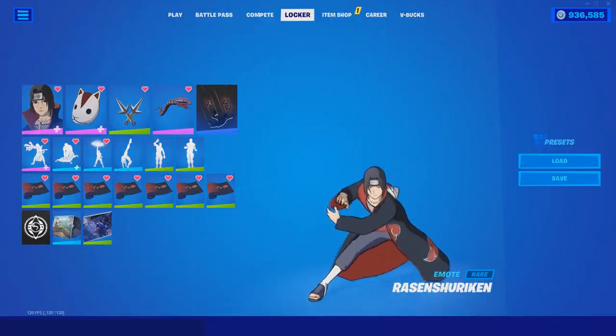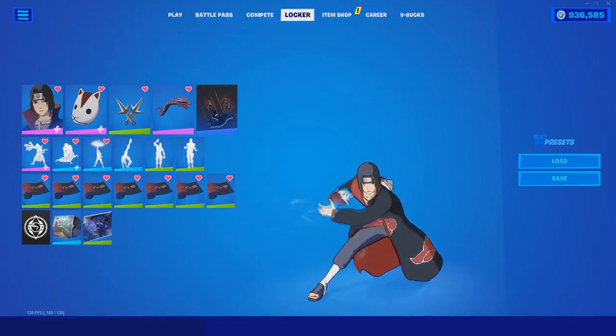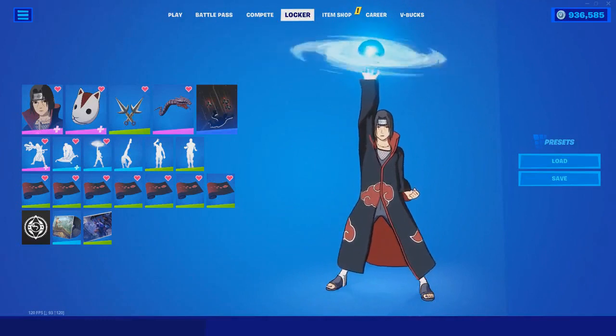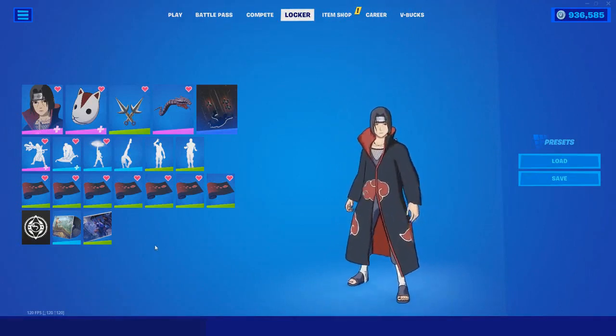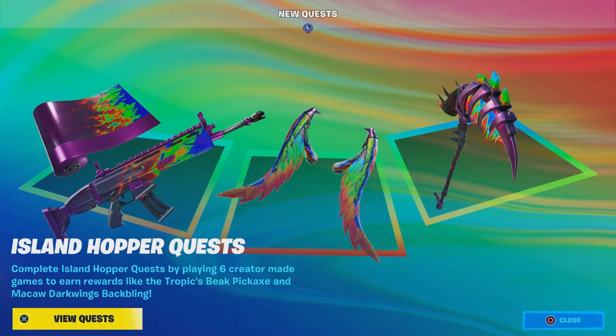I'm back with another amazing video on how to get one of the Naruto emotes. This emote is pretty crazy, as you can see right here. I recommend you complete the Nidal challenges. In this video I'll show you how to complete them — it's very simple and easy. Once you complete them, you'll get a glider, a wrap, and an emote which you can get for free.